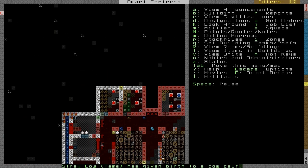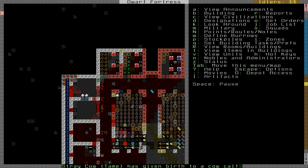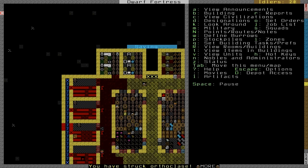You can have these Dwarven reactors power some other stuff — like if you want to move a lot of water around. Say you want to move water up and maybe make a drown chamber somewhere.